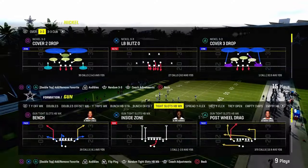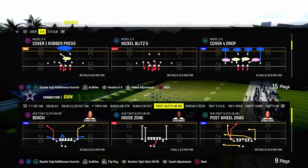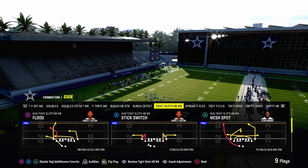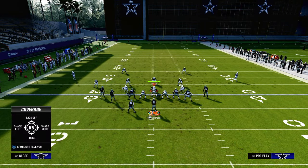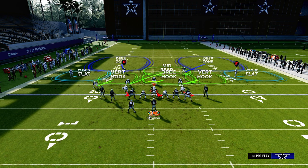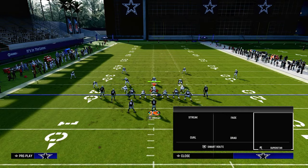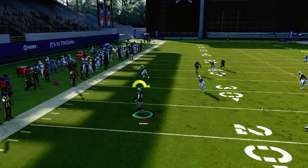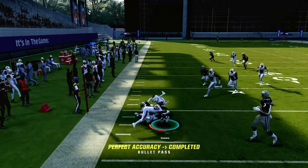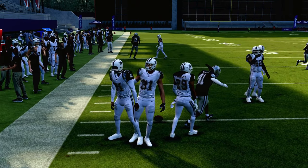So what we're doing is we're forcing them into a very specific series of adjustments they are going to have to do. When we come out in tight slots, they are going to have to have a backed-off 30-yard cloud flat. With a backed-off cloud flat, we can also check down to the running back in the flat, and that is going to force them to have an underneath zone drop to be able to counter that as well.